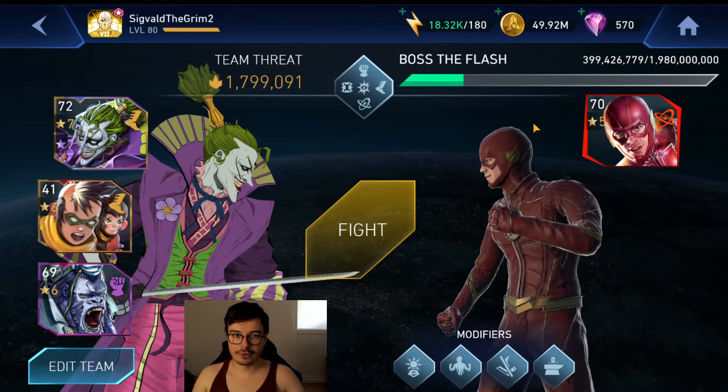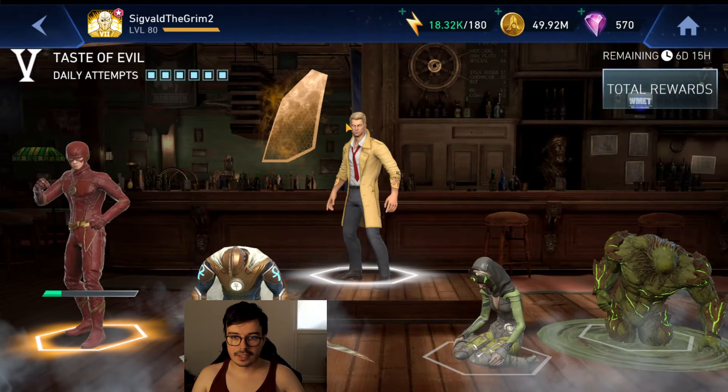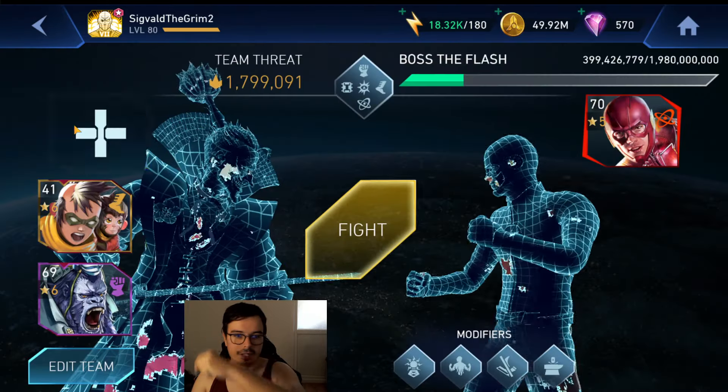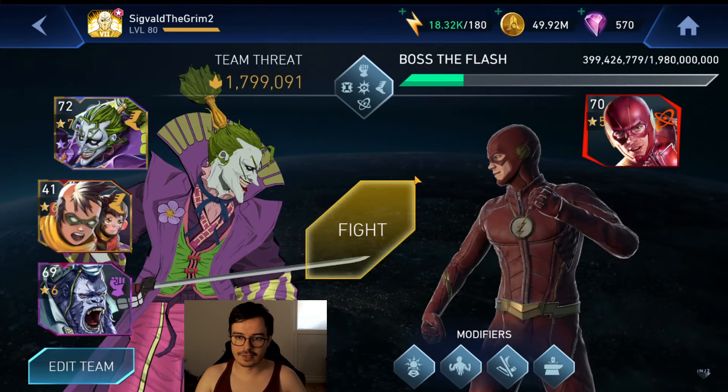Hello there ladies and gentlemen, Sigwell here, welcome back to another video. So here we're gonna go ahead and kill my boy Constantine, but first we're gonna get to him. We have a flash to the left, we're gonna use Puppet Lord Joker over here with level 9 Puppets. Let's get this going.